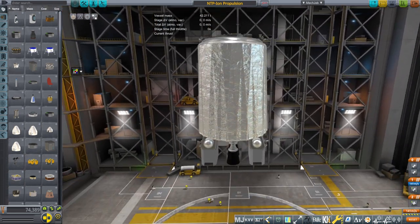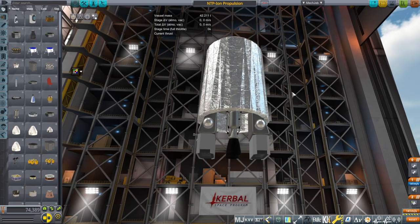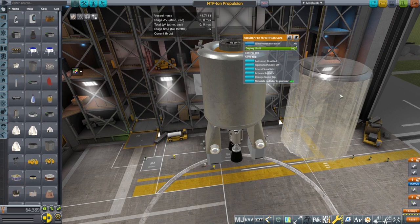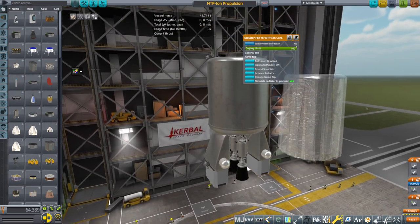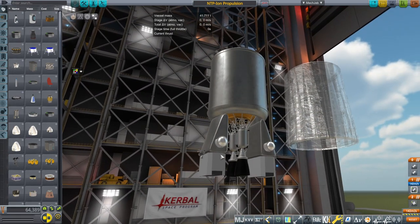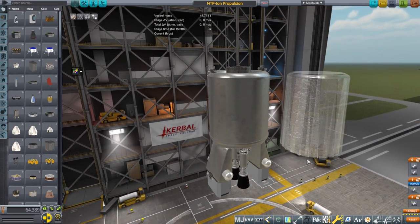This is our propulsion section. I originally mocked it up with procedural parts — I'll show you that in a bit — but then decided it'd be good to model it. This piece is the sunshield that was originally for the ACES depot for ULA. I made the ACES depot and the sunshield went with it. I've just resized it to make it part of this, and in this case it's a radiation shield because we have a lot of radiation going on in here.